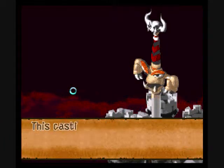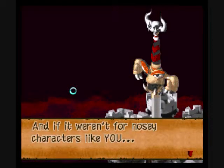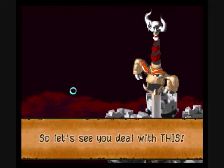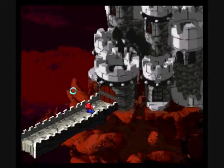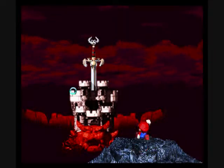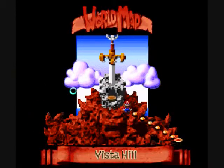'Halt, who goes there? A trespasser? This castle now belongs to us — the Smithy Gang. It's our first step towards taking over this world. And if we warn off nosy characters like you, we practically own this world. So let's see you deal with this.' I wish I could just move my jaw up and down really fast and cause earthquakes — that would be awesome. Vista Hill basically just plays that cutscene you just saw.